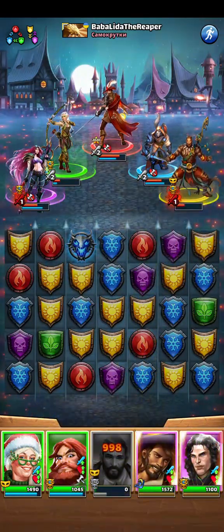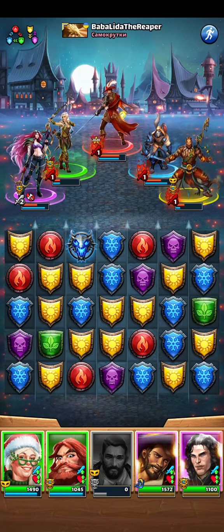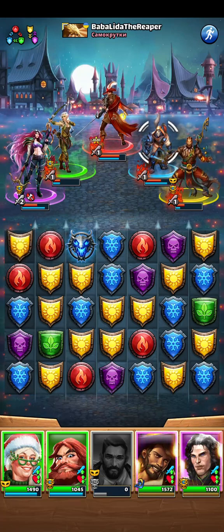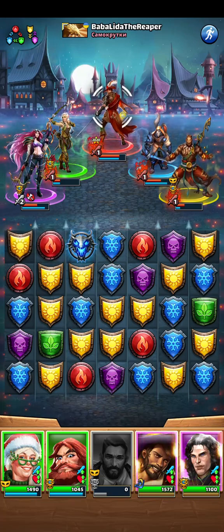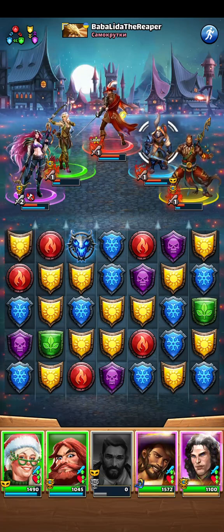Maybe with the mana troops, Rigard actually was a little bit fast, but that's good for us because then I can use the defensive down. I will try to kill one side basically.